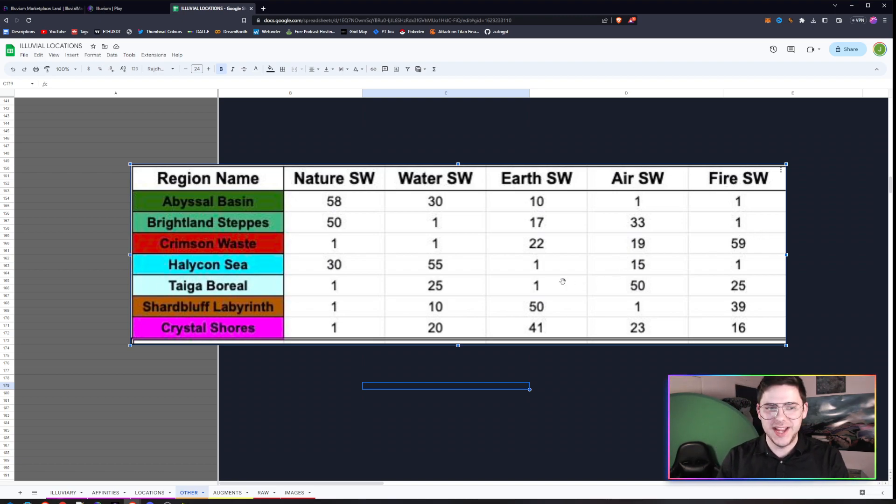Earth is just an insanely good affinity in the game and I don't expect that to change anytime soon. Your earth synergies for things like your Titanor, and even your Sea Forest, which is not too bad because it has Granite — you've got your Shard Bluff Labyrinth — so those three should definitely be on your radar. Abyssal Basin, Brightless Depths, and Tiger Boreal are my three favorites visually, which is kind of ironic that they're on the other side of things.